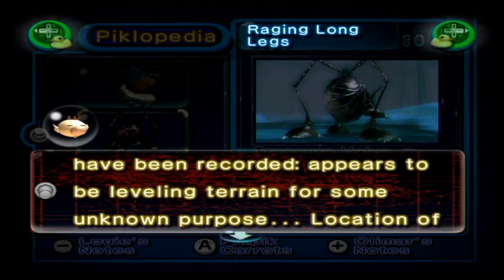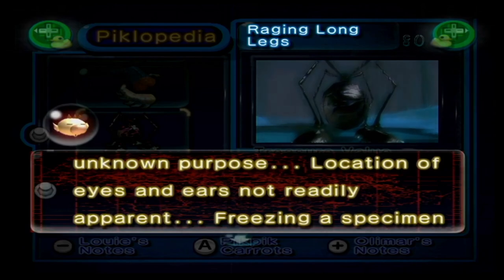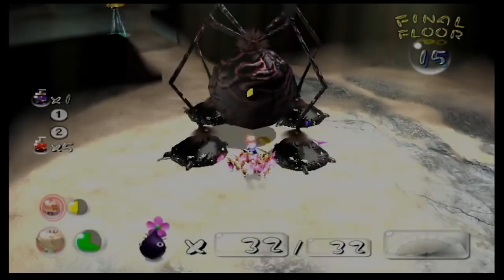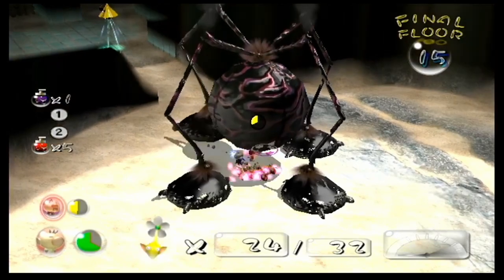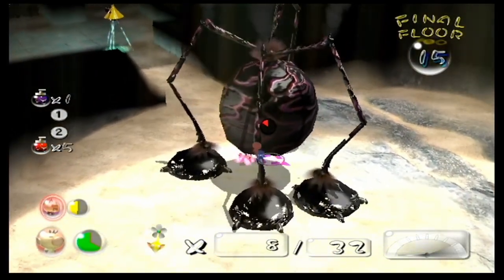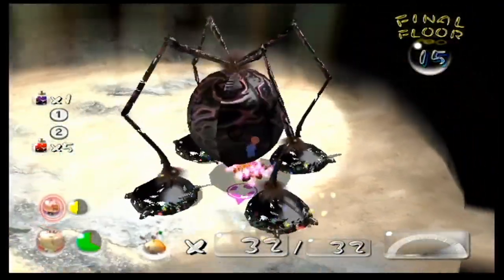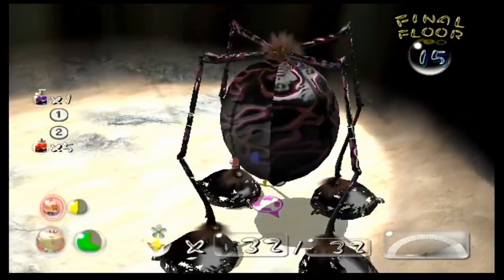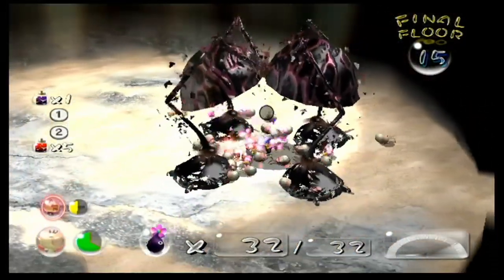We can actually see this in-game. The more and more you damage an Arachnorb, the more their body starts to crumble to dust, and the more their legs start to release some kind of smoke or steam. When you finally kill the Arachnorb, it explodes — at least in Pikmin 1. In Pikmin 2, the electricity goes between all four of the legs, and then it finally crumbles to dust.